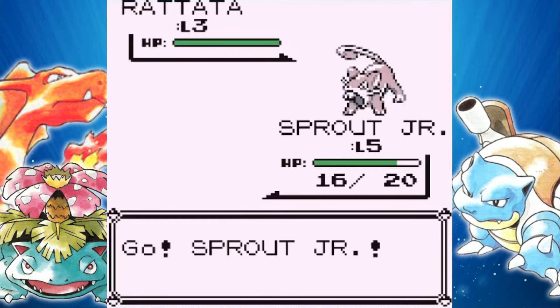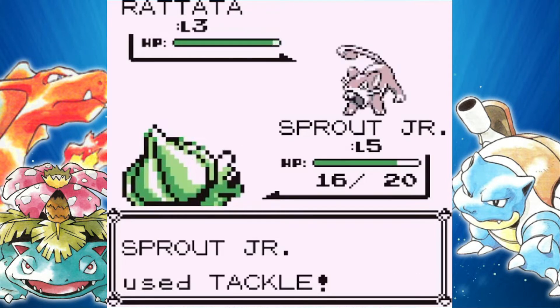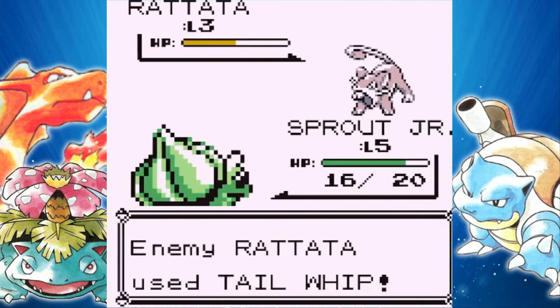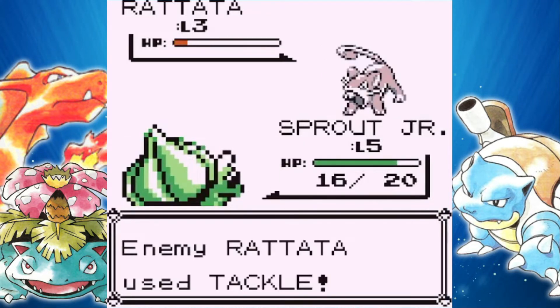In this walkthrough, apparently we're going to be needing potions after losing the first rival battle. I feel embarrassed — I'm sorry, guys. I feel like I let down Bulbasaur. But we're gonna make a comeback. We do have a chance to fight our rival very soon anyway, and we're gonna get our revenge. Mark my words.